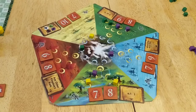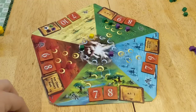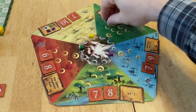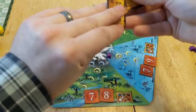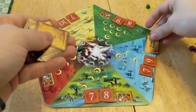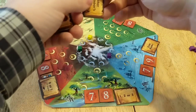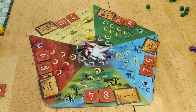Now that the age is over, all the tokens go back to their owners, except for any that have graduated to council status — those stay on the board. Then take the decree cards, discard them, and deal out five new decree cards for the next age. Everybody draws back up to four cards, and you continue playing. You do this for two more rounds total.